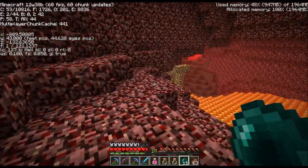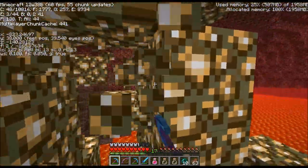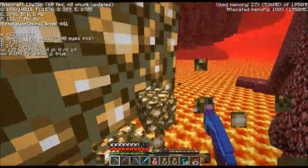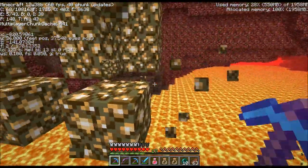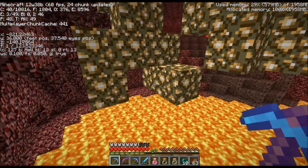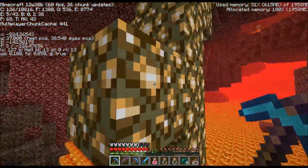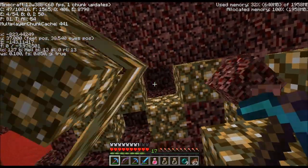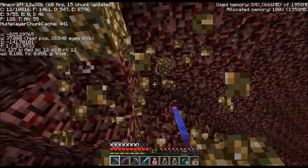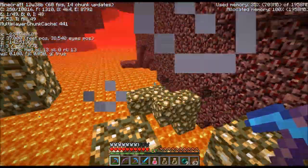I see some glowstone right over lava! Let's get some of it. I don't even know if I still have fire resist. I'm just kind of dumb — you can just hear it falling into the lava, cause I'm too lazy to place some blocks. I guess that'll do.